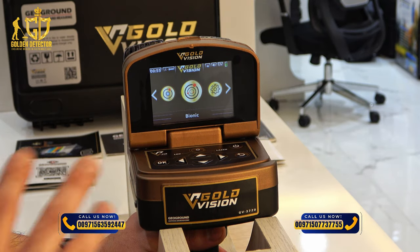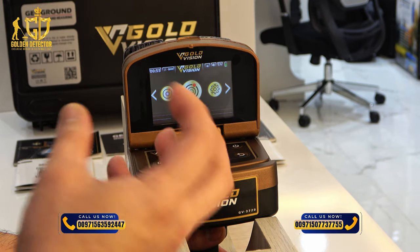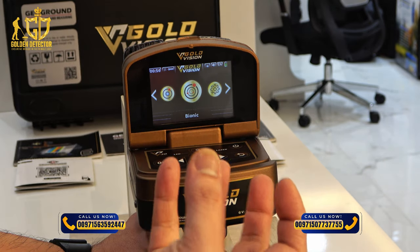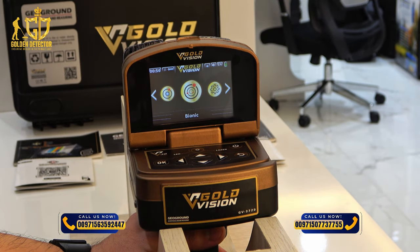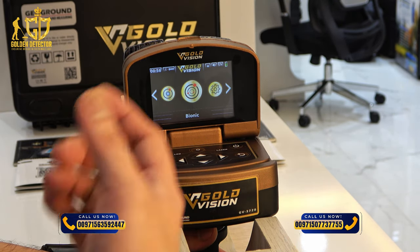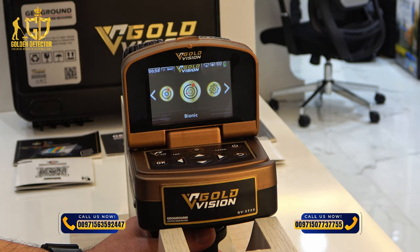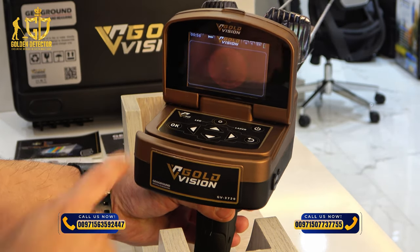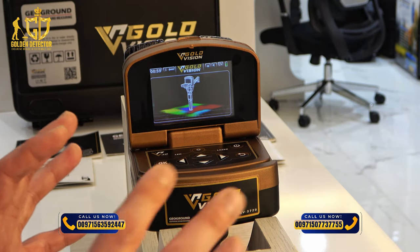This is the Bionic search mode in Gold Vision. Bionic is similar to Ionic, but the difference is you lock onto one specific target. For example, place a gold bracelet on a table or any surface with no metal, then hold it 10 centimeters away from the Gold Vision sensor and lock it by pressing the trigger button. After that, you can search the area for the same content as that gold bracelet, and it will give you a signal if a match is found.